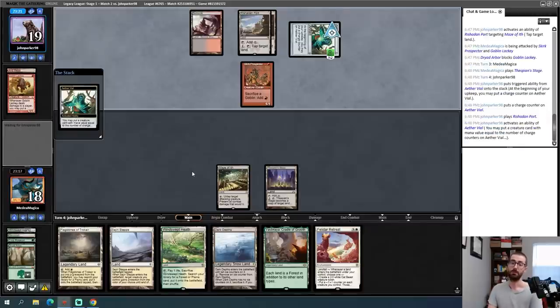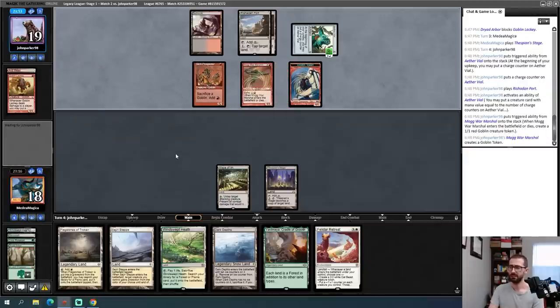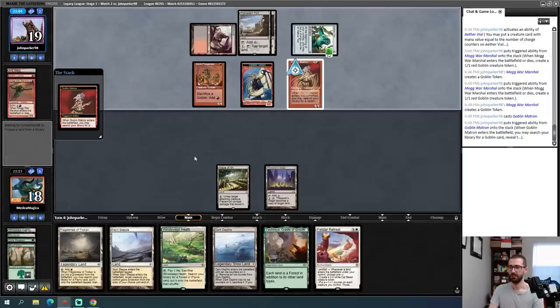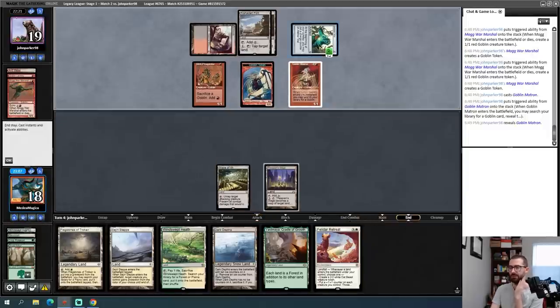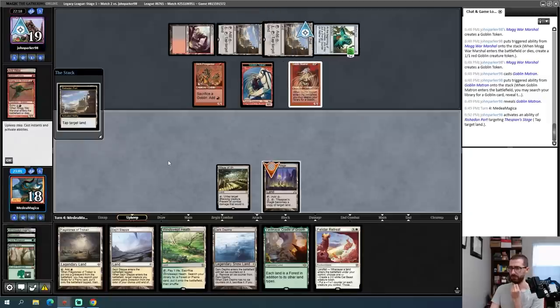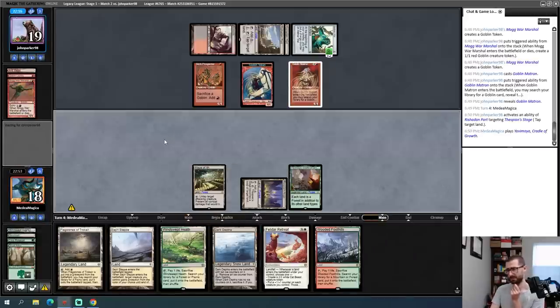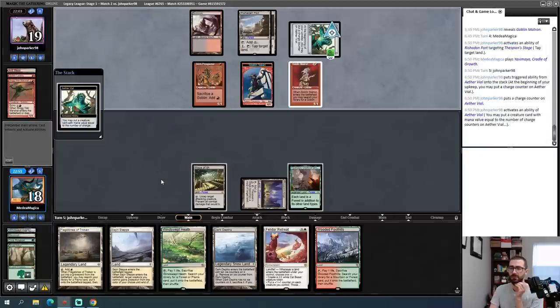It's probably Horde Master if I were to guess — oh, it's a Goblin Matron at sorcery speed, not the end of the world. My opponent can tick up Aether Vial, put it in, and then cast Muxus next turn. I think I'm dead — my opponent vials in Matron, looks for Muxus, casts Muxus, and I die the vast majority of the time. That's six mana assuming my opponent sacrifices three things, leaving Skirk Prospector in play. There's a Mog War Marshal — that's plus one mana. I now have to hope my opponent's Muxus is bad so I can win with Merit Lodge next turn.